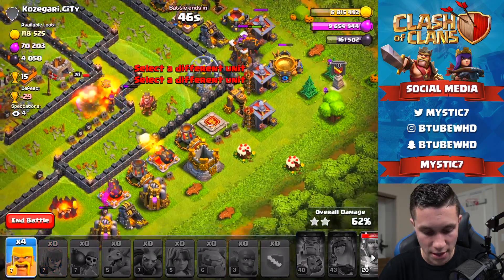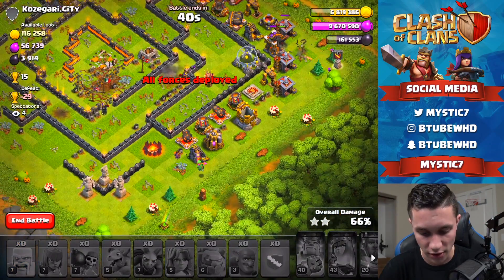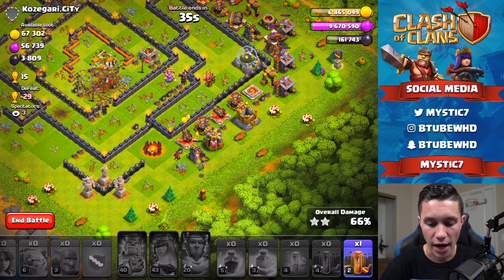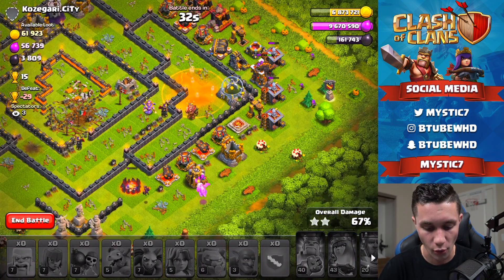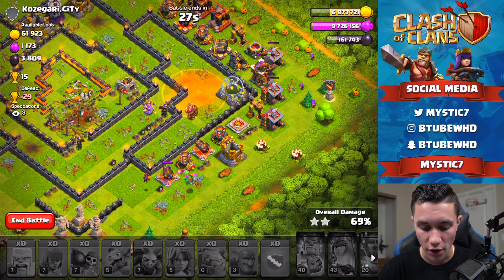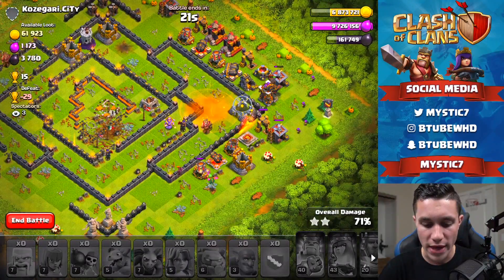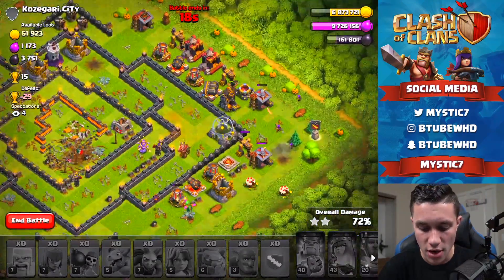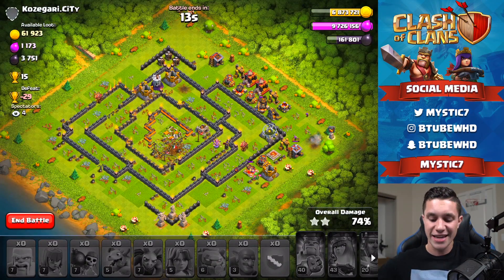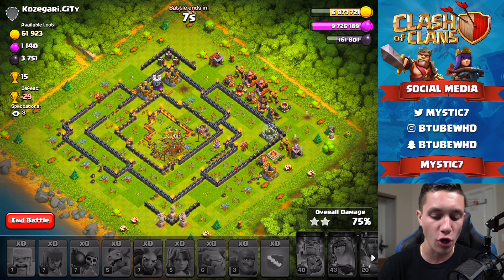That didn't take it down — that's an RIP. This was poorly executed, could have been done a lot better. Throwing down some Barbs for dark elixir. This was our first ever attempt with this strategy — I did waste my Clan Castle troop which is annoying. We have 30 seconds to clean up as much as we can. We got the two-star so I'm not too worried, and we got a ton of loot out of this base.